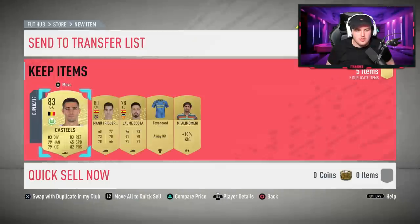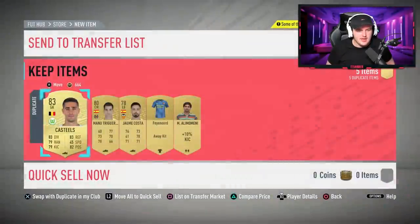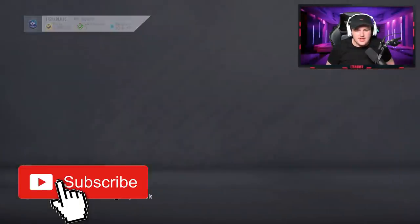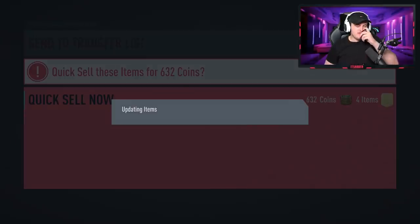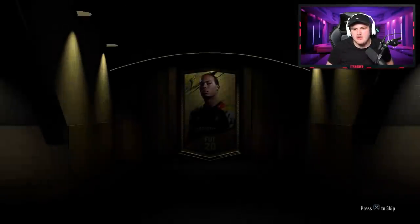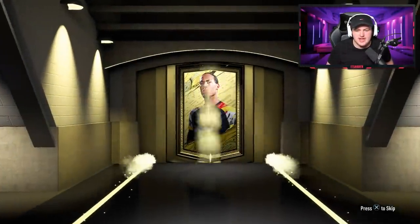Unfortunately no board drops at the front of the second pack — it's going to be a duplicate that I think is tradable. These two fellows I don't think sell for anything, so I'm just going to discard these guys. I am not too savvy with SBC plays at the moment — I haven't really done too many SBCs, so I've not really been paying much attention.